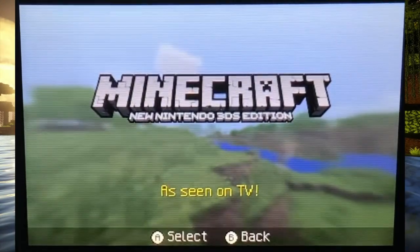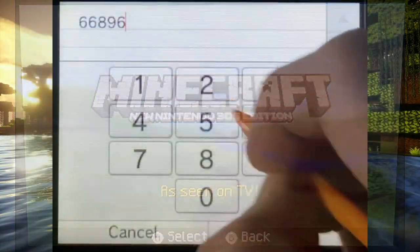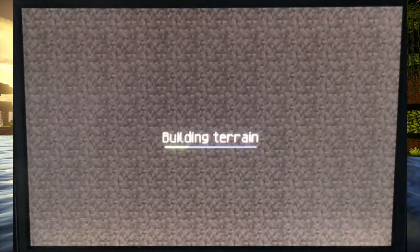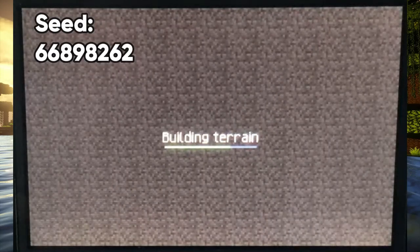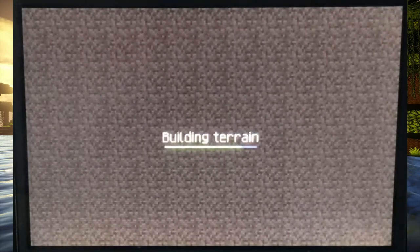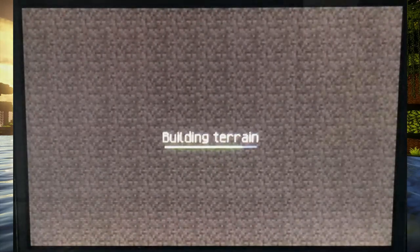The first thing I did was make a new world. I put the game in survival mode and I'm doing the speedrun on normal difficulty. The seed I'm going to be using is 66898262. The reason why this world is so great is because it has a stronghold right beneath spawn, a village at spawn, two desert temples, and a second village not far away. There is also a lava pool nearby that I can make the quick nether portal at.